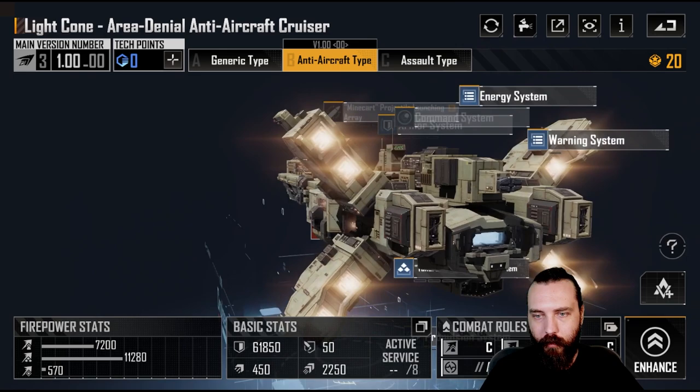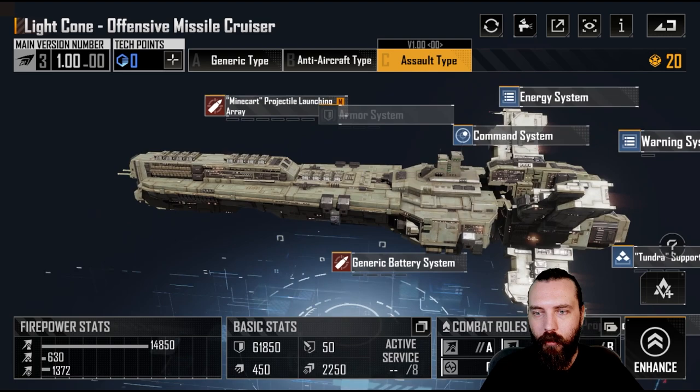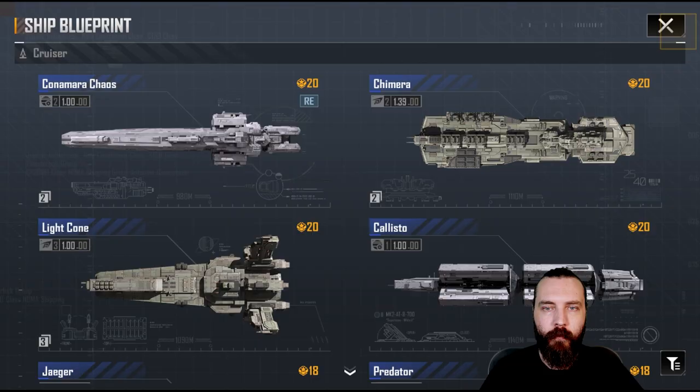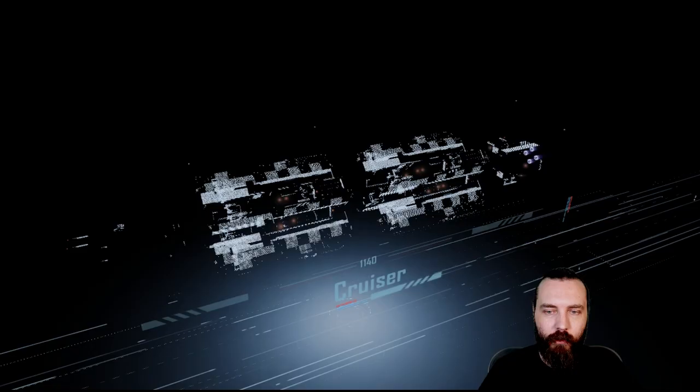We have the AA variant — we lose a couple of the missiles here, otherwise pretty much the same. Then we have the Assault where we gain an extra missile launcher. Otherwise they are all pretty much identical. Yeah, the extra missile launcher is there.